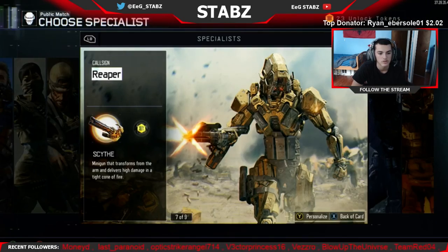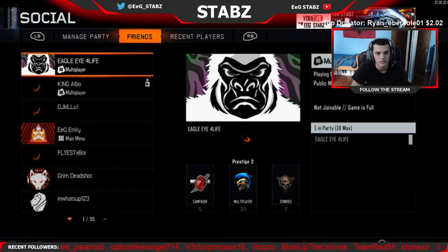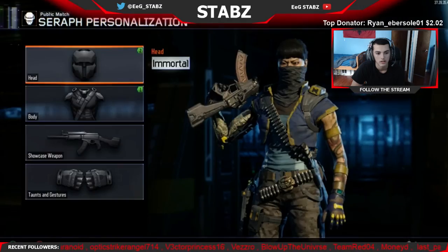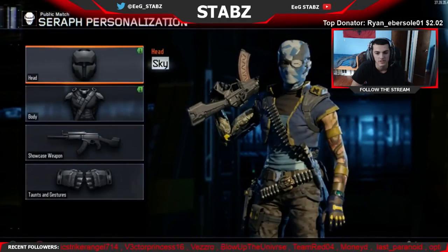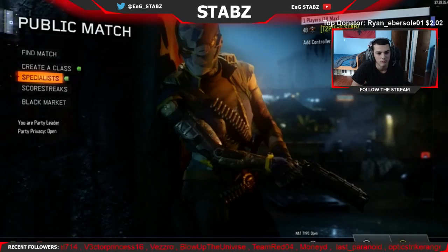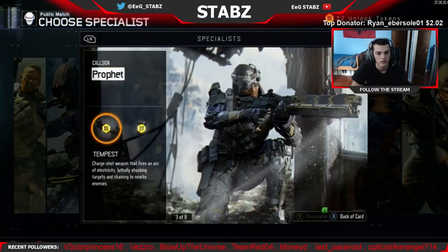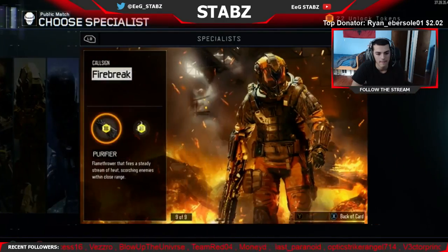We got one for the specialist — where is it? Seraph. Put this on, unlock it I guess. Oh, I guess we got two. Nope. Yeah, that's just hideous — I am never gonna use that. And I believe we got one more. Probably not. Yeah, I guess that's it.